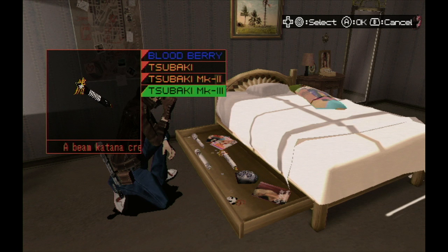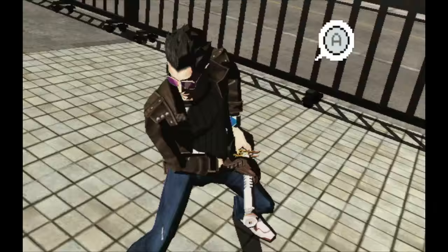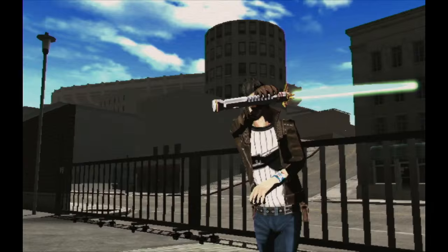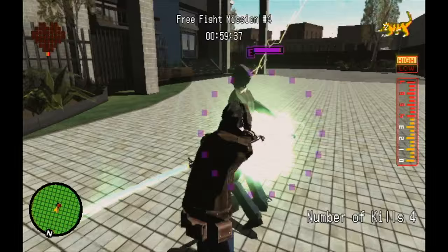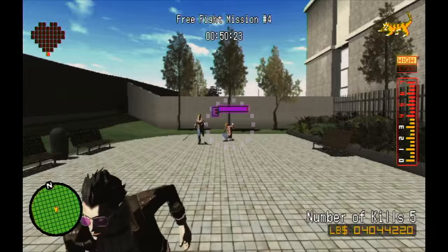This brings us to the final sword, the Tsubaki Mark III. Travis's master, Thunder Ryu, dies at the start of the fight against Speedbuster. At the end of that fight, you get his katana, and Naomi uses that as raw material for the Tsubaki Mark III. This sword does less damage per hit, but it has the longest combo of all the swords. It's really the perfect sword for Travis, since the weakness of each hit allows the combo to go on just a bit longer, making it a very flashy weapon.